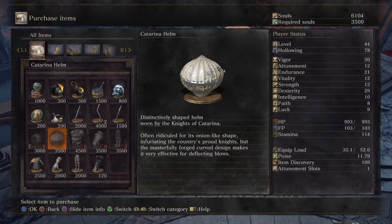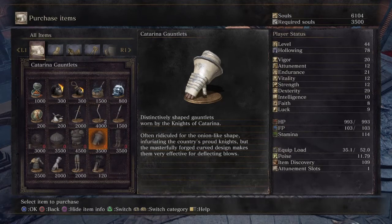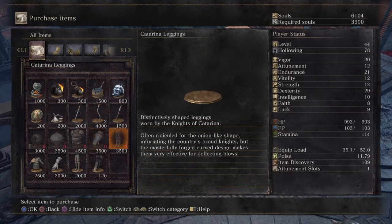The second paragraph is always the same in most armors. 'Katarina armor — distinctively shaped armor worn by the Knights of Katarina, often ridiculed for its onion-like shape, infuriating the country's proud knights. But the masterfully forged curved design makes it very effective for deflecting blows.' These are the gauntlets — same description. And the leggings — same description.